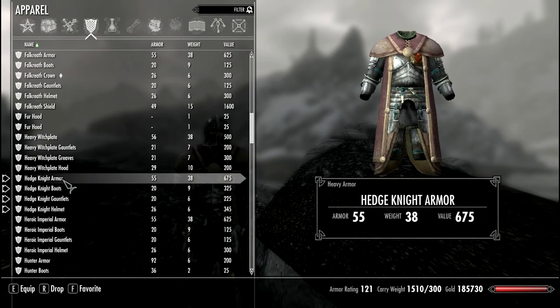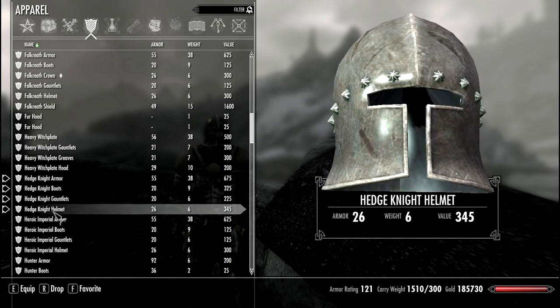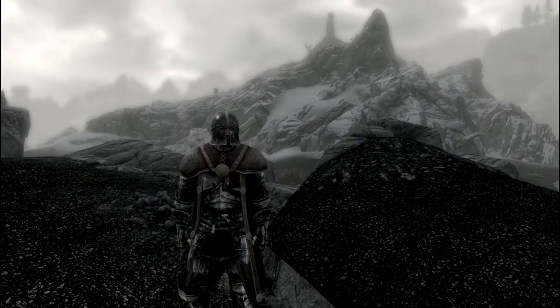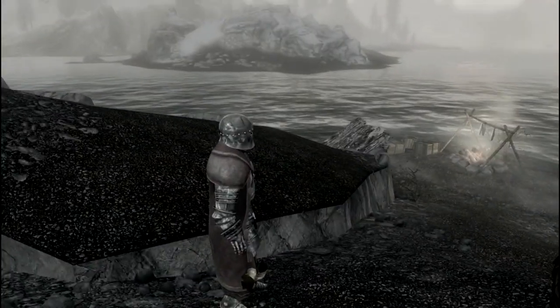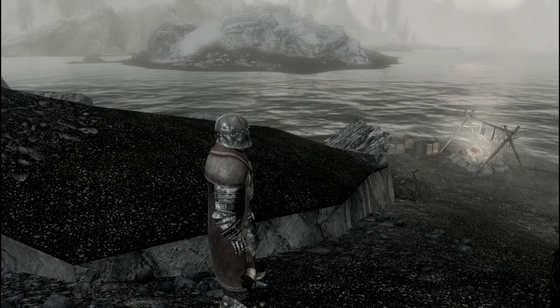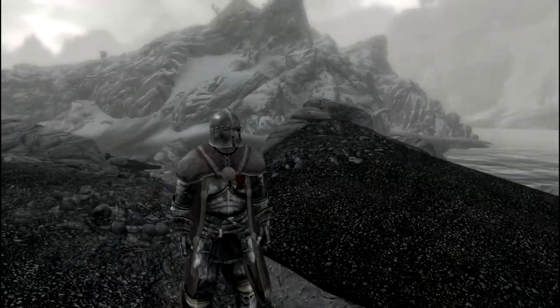Now let's check the stats: 55, 20, 20 for the gauntlets and for the boots, and 26 for the knight helmet. It's not the best in terms of stats, I've seen better, but it's only small differences that don't make much of a difference in the fighting outcome.